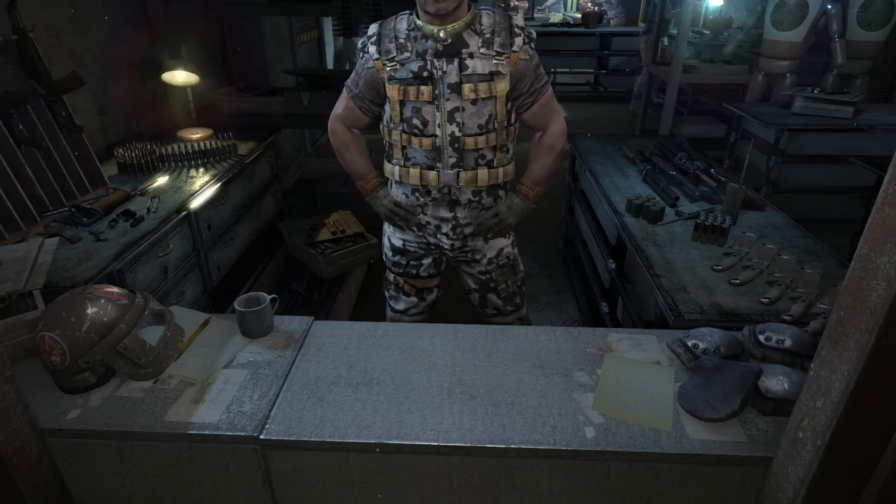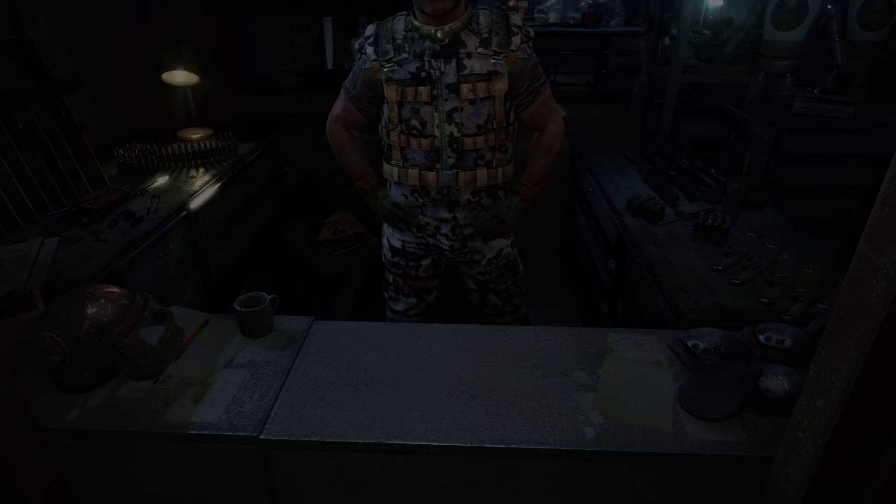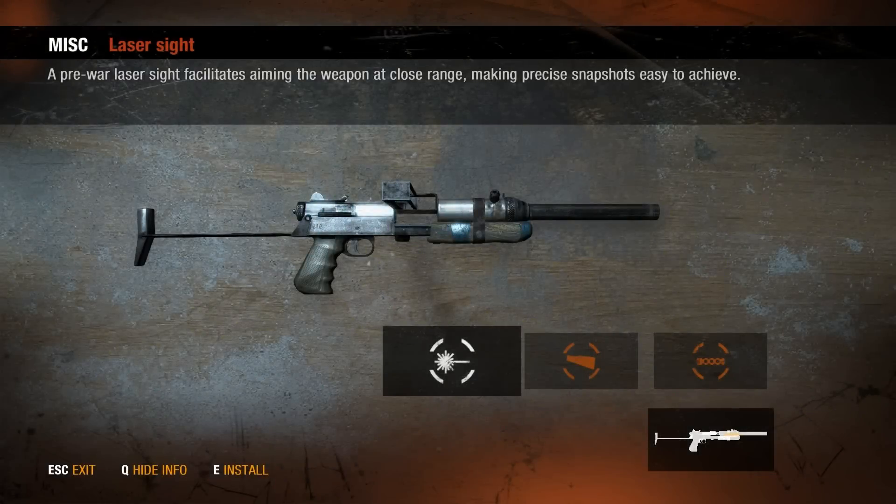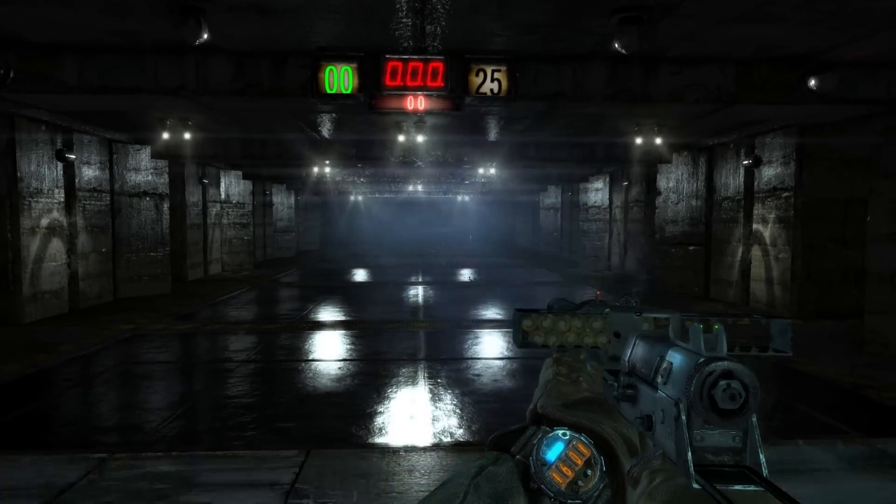For now, let's focus on keeping you alive long enough to do so. One of the most important things to help keep you alive while using the Bastard is a sturdy foregrip — anything that will stop the Bastard from flying out of your hands as soon as you pull the trigger is a welcome gift. Finally, we have the laser sights — a helpful attachment, since you are going to be firing from the hip a lot of the time with the Bastard.